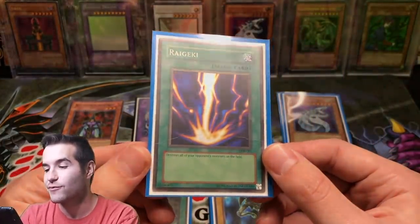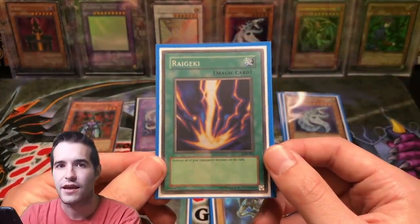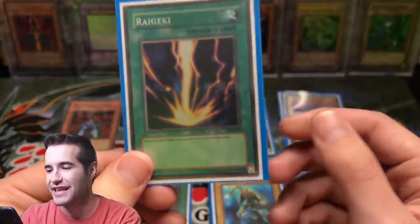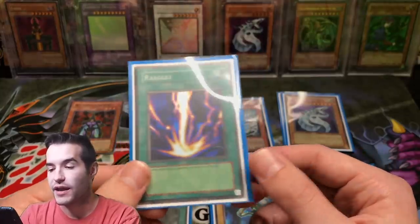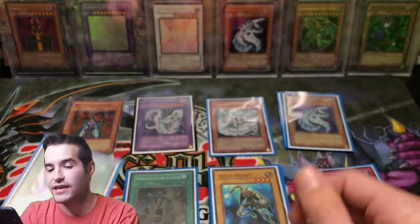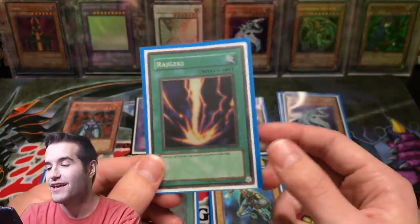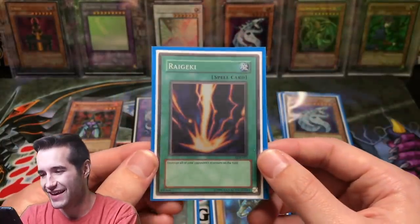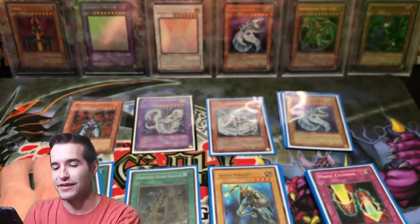Then I had Raigeki. Raigeki was always, I thought, the best card in the game. I remember seeing it the first time and thinking this card is insane — it literally destroys all their monsters just for free. I don't remember where I got the first one; maybe I traded for it. It does have two creases. I don't think Raigeki was even legal in 2006 for one — much less two — but I had two in my deck. I remember getting the second one and thinking nobody can beat me now. Which they didn't, probably because I was running two Raigekis.